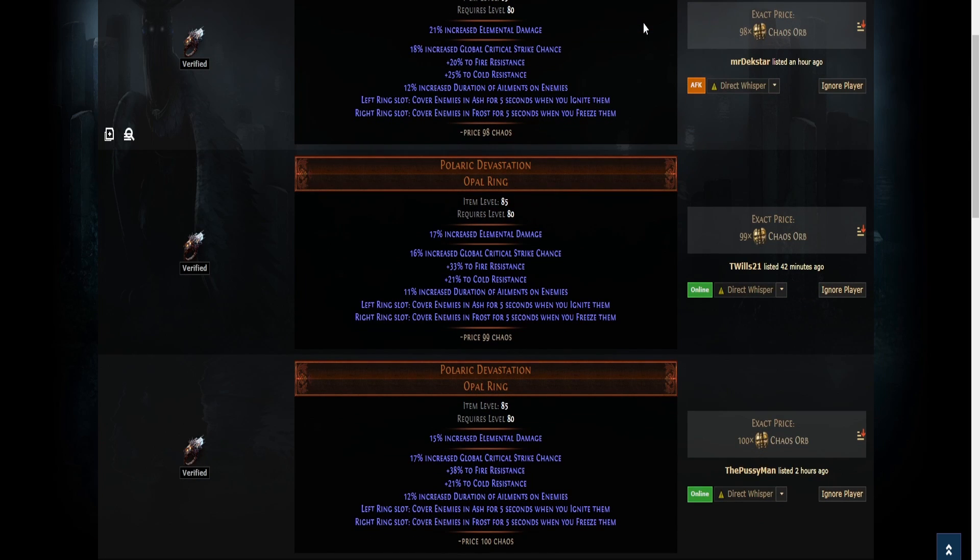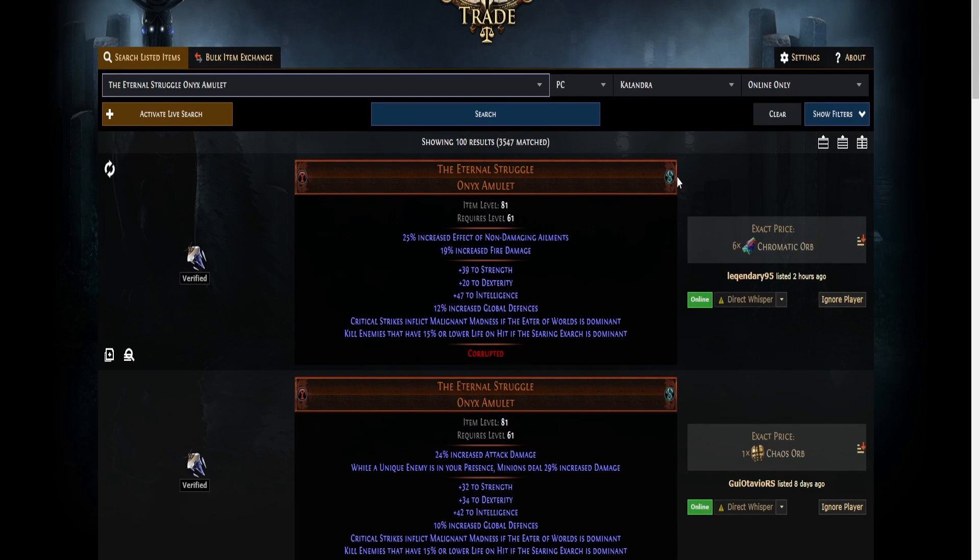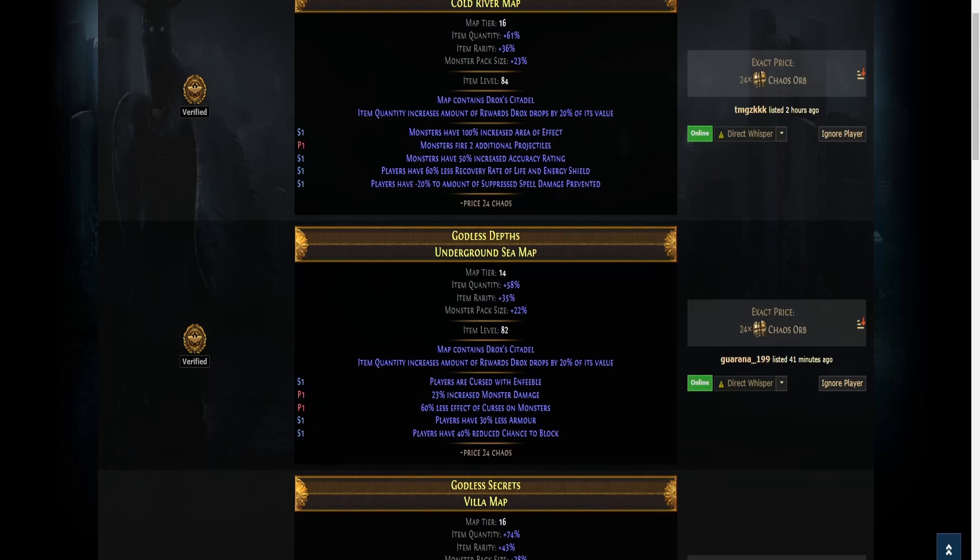He also drops Polaric Devastation which is currently sold for around 100 chaos orbs — can be worth more if the rolls are good. He also drops The Infernal Struggle; this item can be worth a lot or nothing. He also drops conqueror maps if you take the big atlas passive nodes, which are currently worth around 25 to 30 chaos orbs.